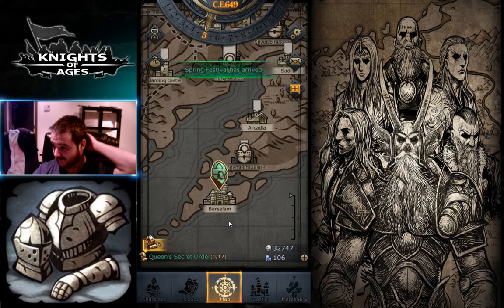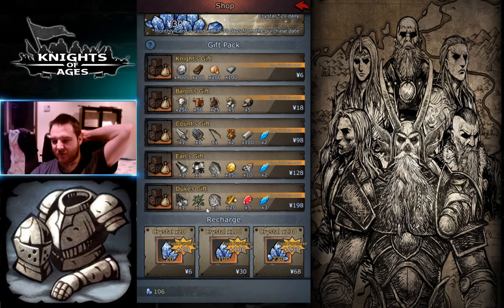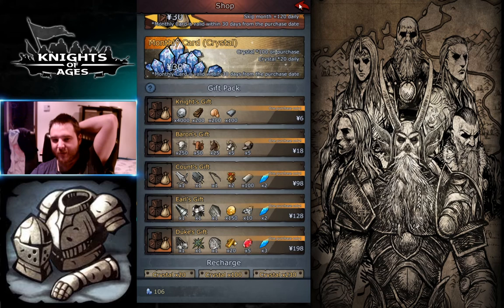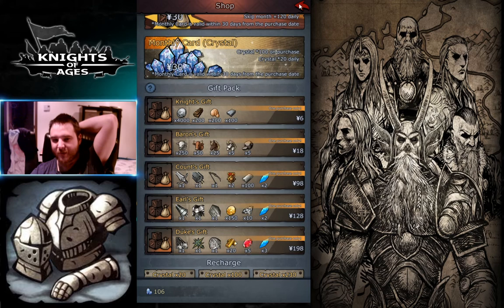I'm not spending money yet. And if I would spend money, it would be to encourage the game more than actually increasing my own account. The soul crystals are really looking nice, but it's on purpose — you can have soul crystals from spending money, or else you have to wait for events. Soul crystal can only be acquired during events of the game, so we have to be lucky enough for them to make more events. Thank you all for watching, and I wish you all a good one. Bye.